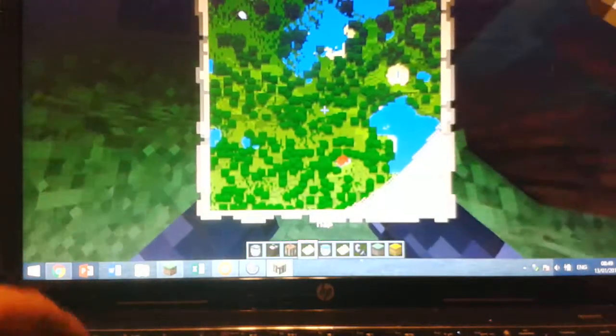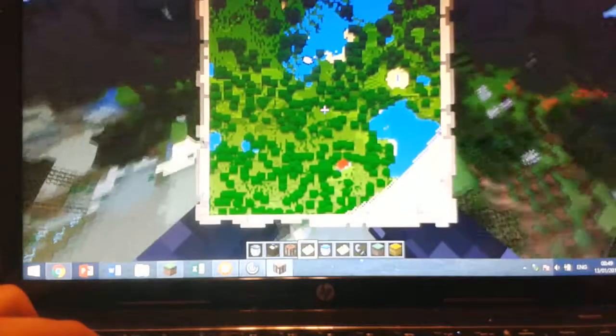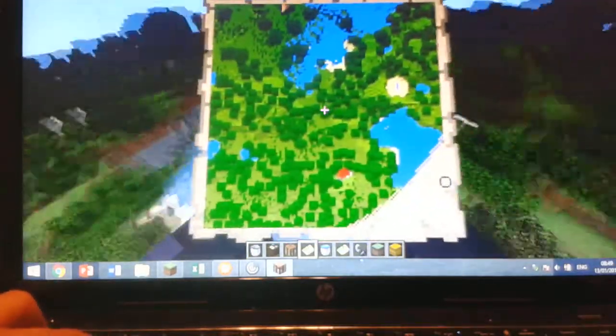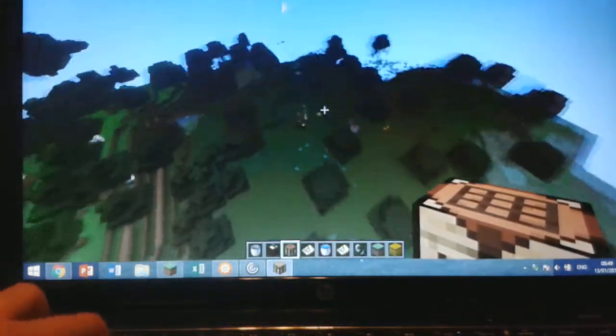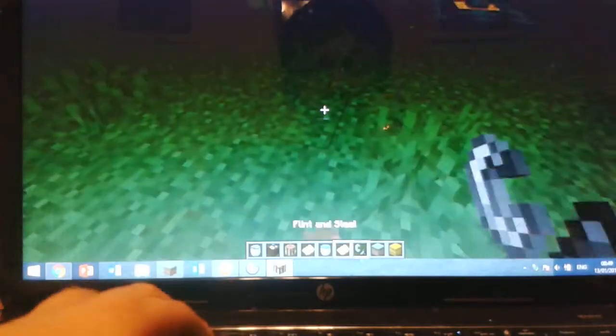So with a locked map, if I go this way, you can see that I should be loading the white space on the map but I'm not — because it's locked. You can't do anything to it anymore. That's pretty cool.